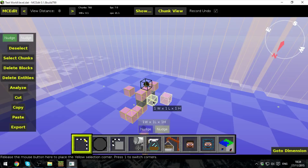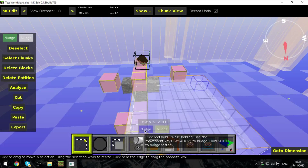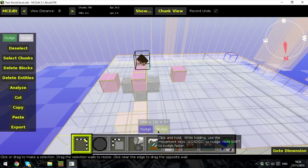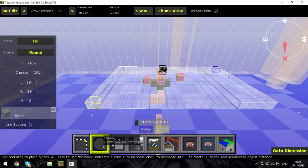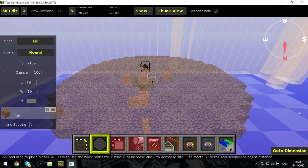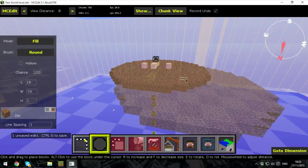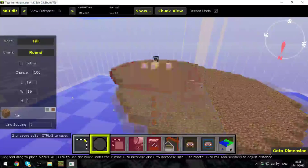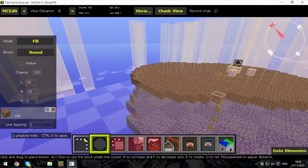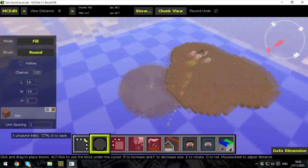First thing first, we just want to extend our little platform out. I'm not going to make this a stone platform. We're going to make a brush that's going to be one high — we'll have it 19 by 19, made out of dirt. And we'll replace that there — it's going to replace everything. So now we have a little circle of dirt. And we're going to make a sort of floating castle, which I'll probably do the building of at a later date. I'm thinking sort of like a floating lighthouse windmill thing.